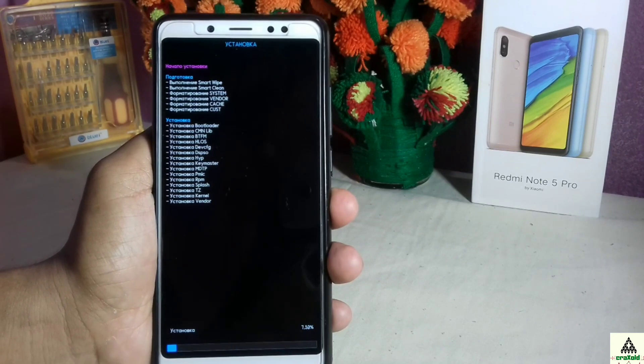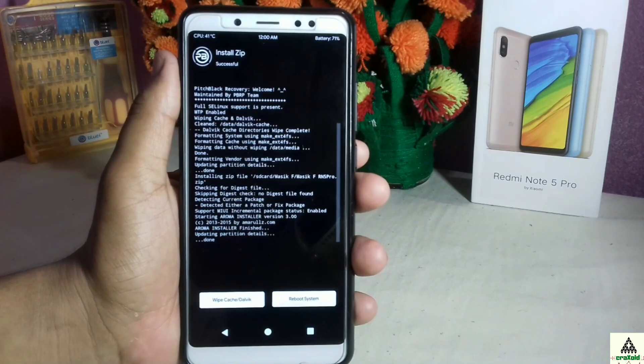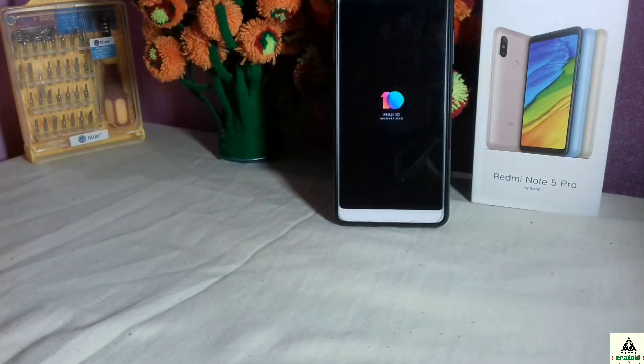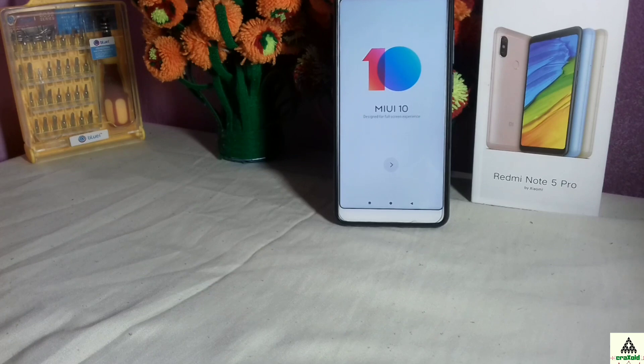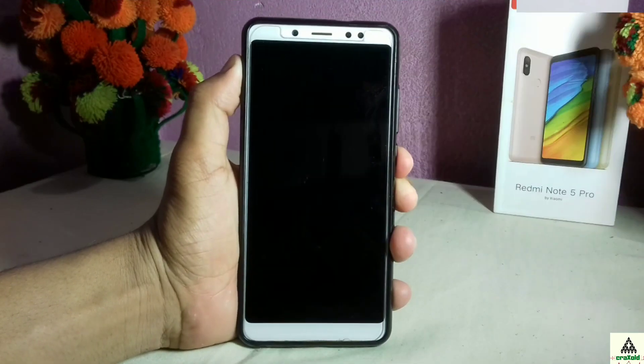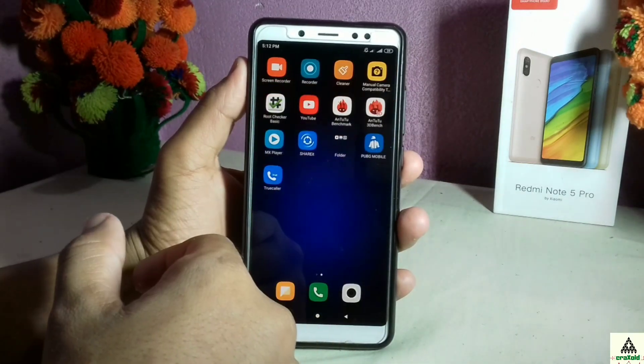This will take some time so I'll skip ahead. The process has been completed. Click the Agree button, then swipe, then click Reboot System and your phone will reboot — this might take a little bit of time. Fast-forwarding, we have successfully installed the Magic ROM on our Xiaomi Redmi Note 5 Pro. This is the initial boot setup. After fast-forwarding through setup, the ROM is successfully installed and I've pre-installed some applications to demonstrate more features.